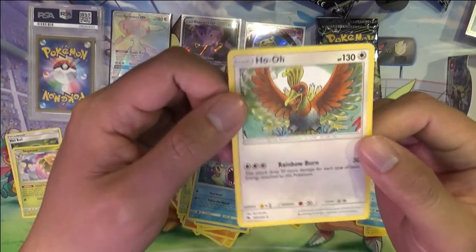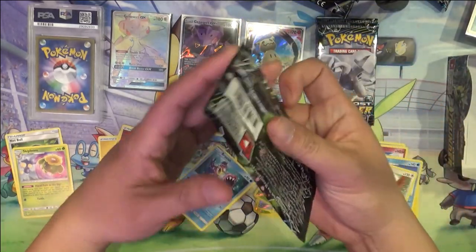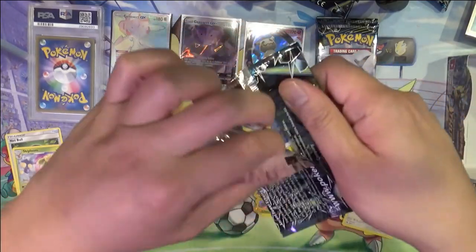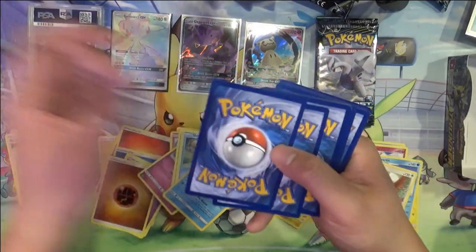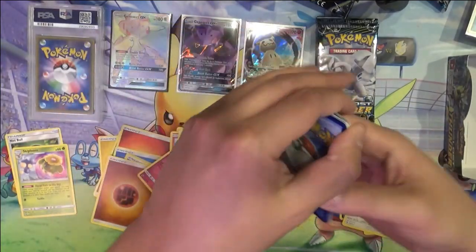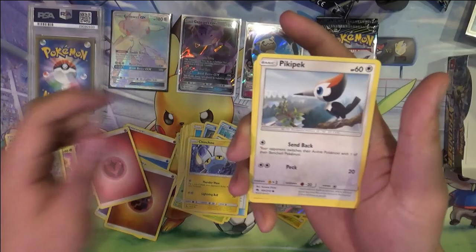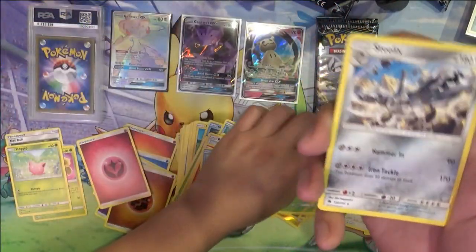I feel like it's kind of weird to see Ho-Oh as a colorless. Although the Lugia is colorless, I guess. That's not that strange for some reason. Pinsir, Grovyle, Custom Catcher, Hoppip — keep it to the side — Steelix.